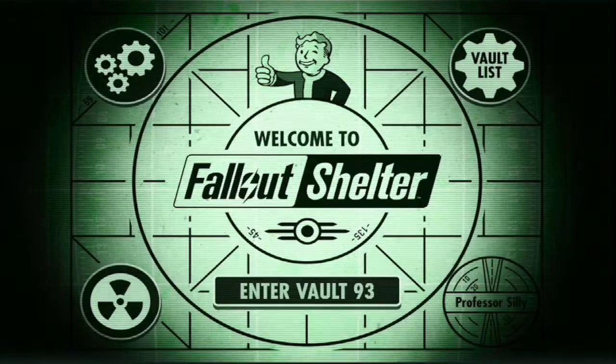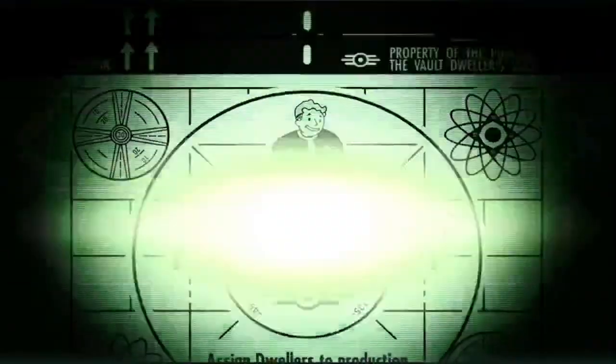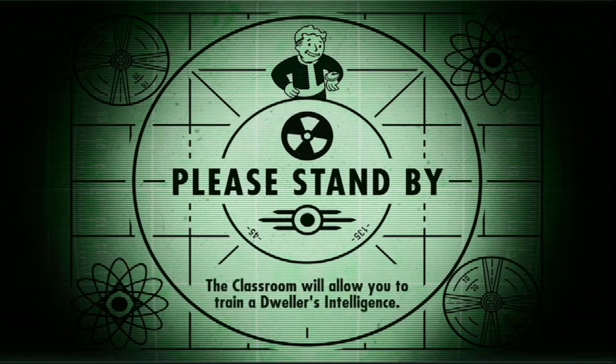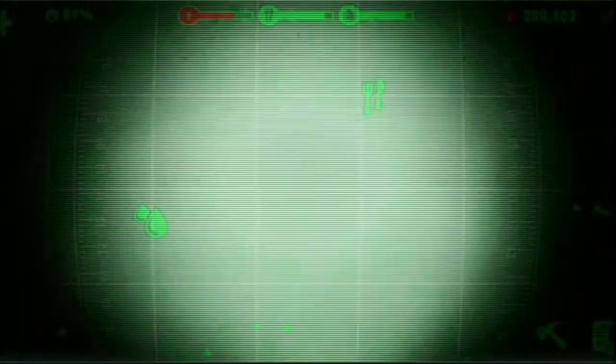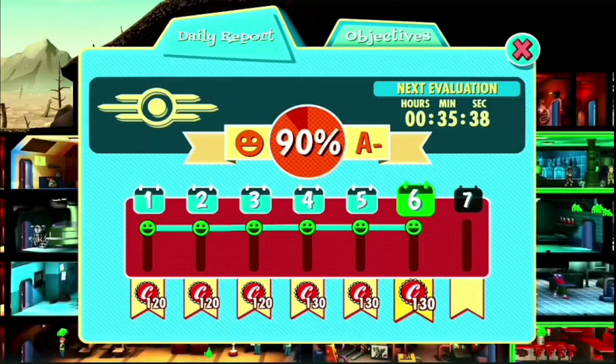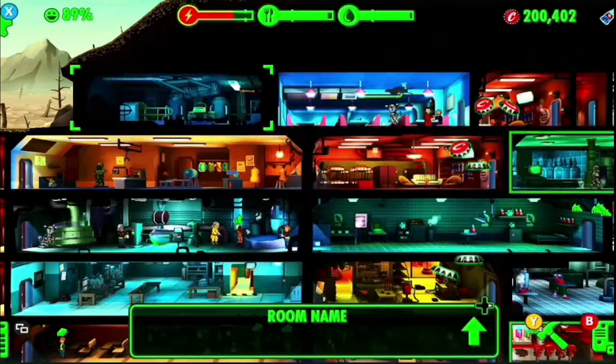Okay, looks like we are up and running. Let's check in on our vault. Excellent. All right, energy looks a little bit low. That is not surprising. Let's collect our coins.